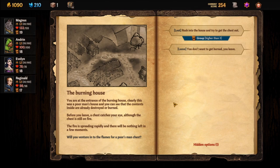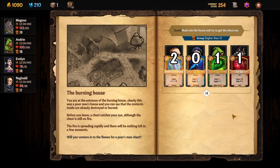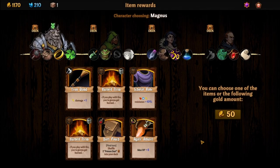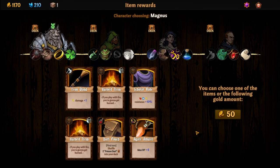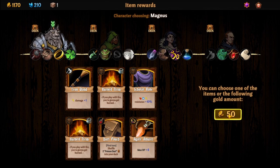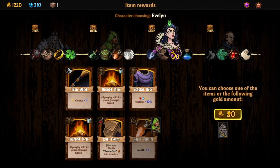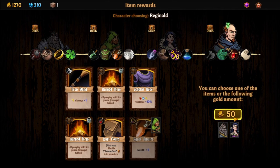You're at the entrance of the burning house — clearly a poor man's house and the contents inside are already destroyed or burned. Before you leave, a chest catches your eye. Although the chest is still on fire and the fire is spreading rapidly, will you venture into the flames for a poor man's chest? Yes. Higher than 3 — we just barely did it this time. So we had 80 gold, 56 experience, and you get to loot some treasure. Usually you'd get your pick of 6 items, but some slots are ruined because of the fire. For him we'll just take the gold; for him we'll take the amulet, because anything is better than nothing. 6 HP is better than nothing. He doesn't have a weapon but he also doesn't do any lightning damage, so he's going to take the money — take the money and run.